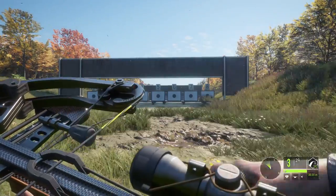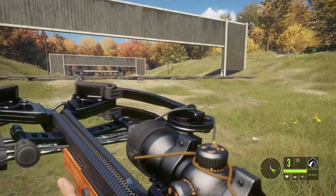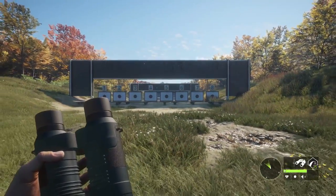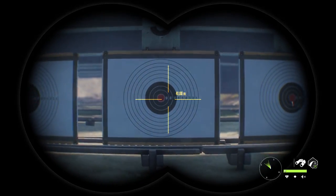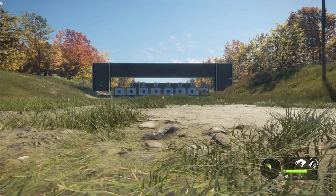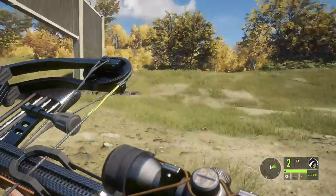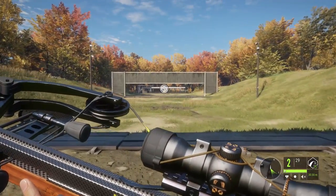A little low, but not horrible. So with that one being zeroed at 30, let's double check — we're a little under 30. So with the next dot we should be at 40. Let's go back a little bit. Right about here. So now we're zeroed at 40. Our second dot should be our 40 mark, and it is. Bingo bango — 10 meter increments is how this crossbow scope is going to work for us.